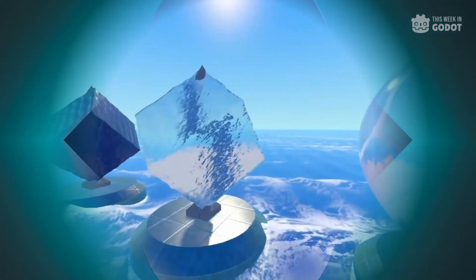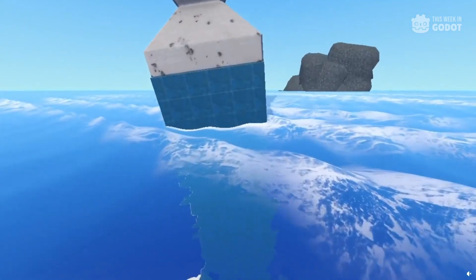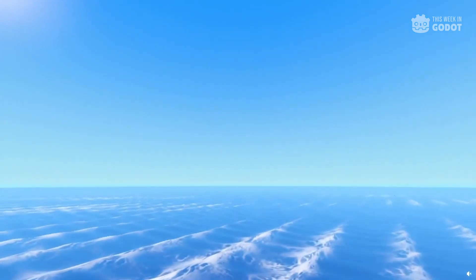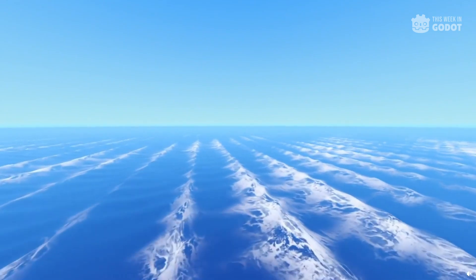Number 8: Water shaders are awesome, especially when they are well done and look like this. This water shader add-on showed up on Reddit this week after being ported to Godot 4.1. It boasts a number of features including Gerstner Waves, Foam, Shore Foam, Refraction, Fresnel, Depth Fog, and more. And it's free to download on GitHub, so check it out.